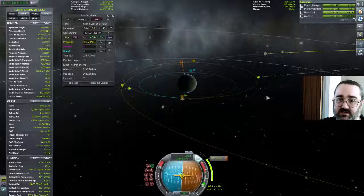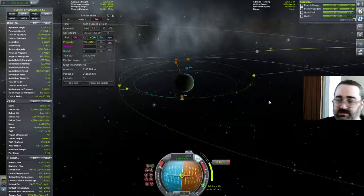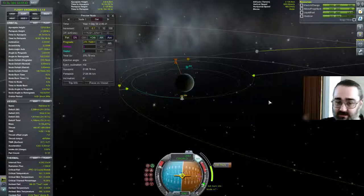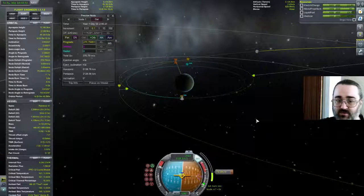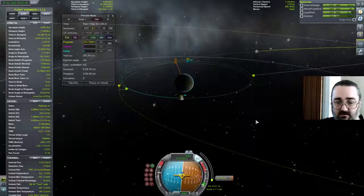I rather suspect I'm going to need RCS when I get there. Accuracy is going to be a thing because adding tiny, tiny amounts of delta-V were giving me quite a lot of difference in terms of approaching the thing. So I'm just going to slow down a little bit.